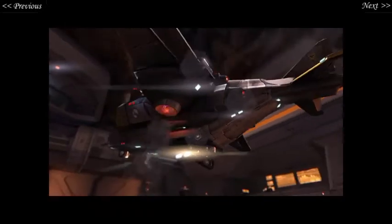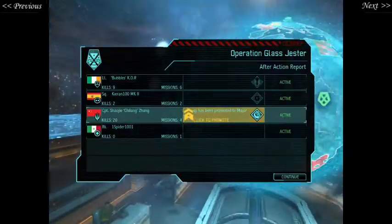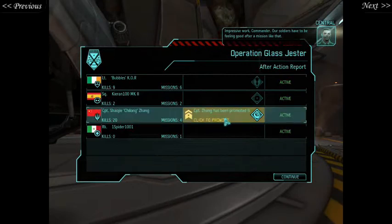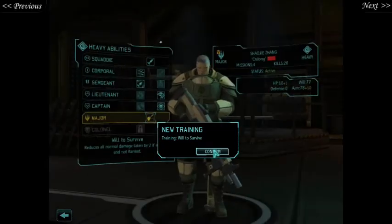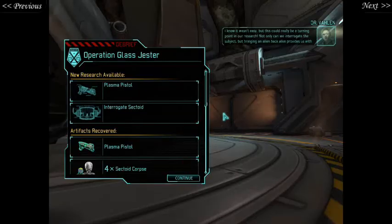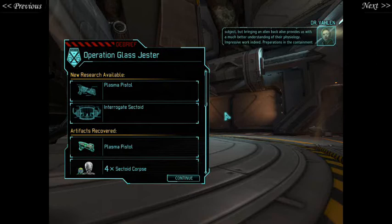Here we are, and there's four blinking lights! There's red ones too! They never know how many blinking lights. Impressive work, Commander. Our soldiers have to be feeling good after a mission like that. Yes, they should, because they are awesome. Including Zhang with the will to survive, gaining the ability to reduce normal damage by two by merely looking angry. That is how Zhang works. I know it wasn't easy, but this could really be a turning point in our research. Not only can we interrogate the subject, but bringing an alien back alive provides us with a much better understanding of their physiology.